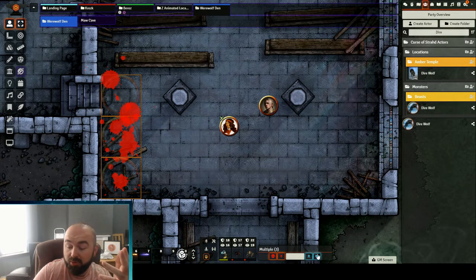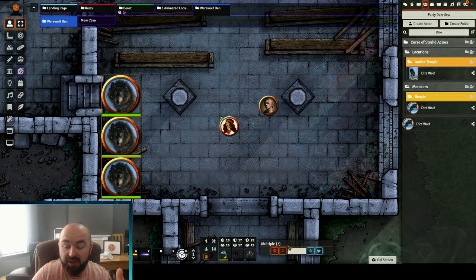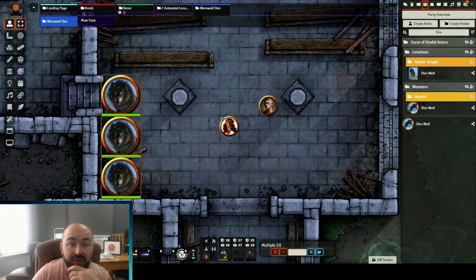And the blue heart button — just because I haven't shown you — returns to full health. Really simple little module, very very useful — that's Always HP. I'm definitely going to keep using it. Leave me a comment, let me know what you liked, what you didn't like, what you want to see in the future, and I'll see you next time.